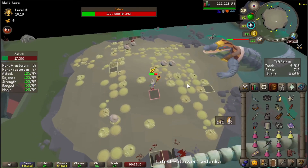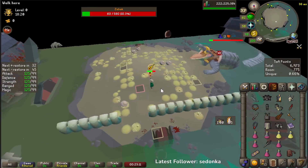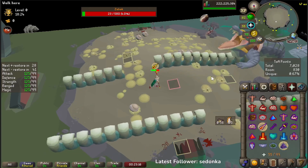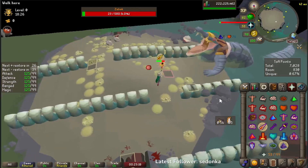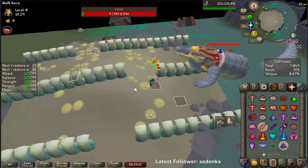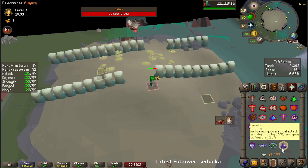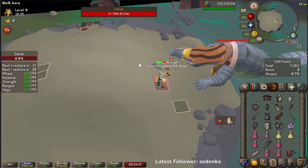During the last 25% of the boss fight, Zebak will start to attack at double speed. There will be no more puzzles or waves, so just make sure you're paying attention to your prayer flicks, and you'll be able to finish off the boss. The reason why we got waves there is because we're killing it so fast, and it is an entry-level raid.